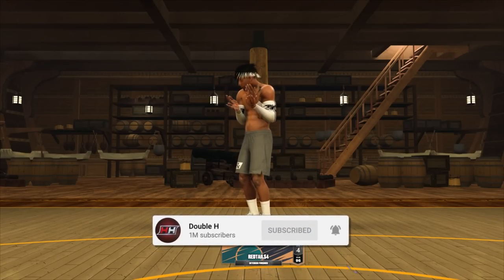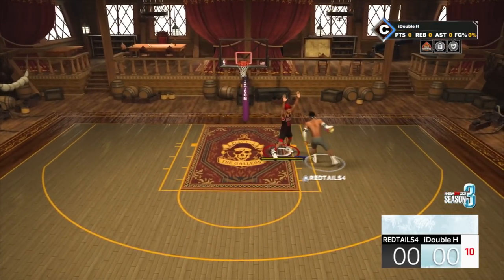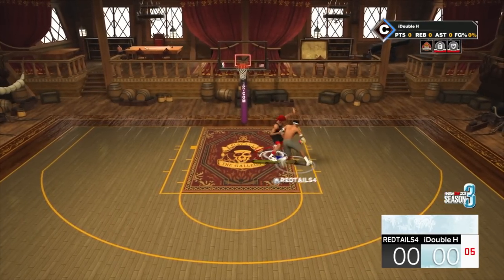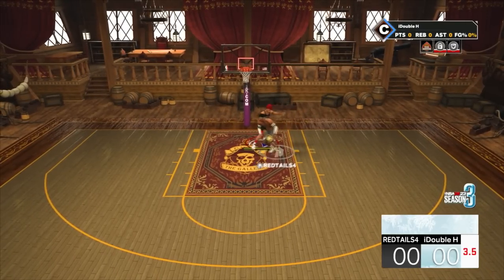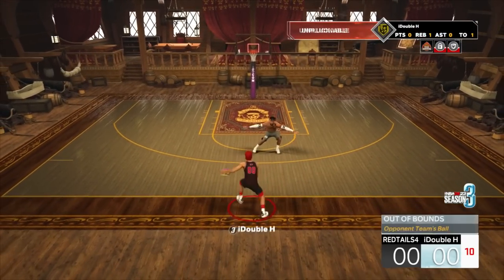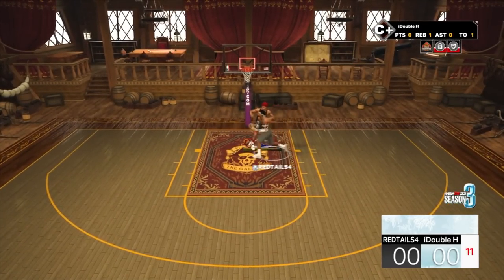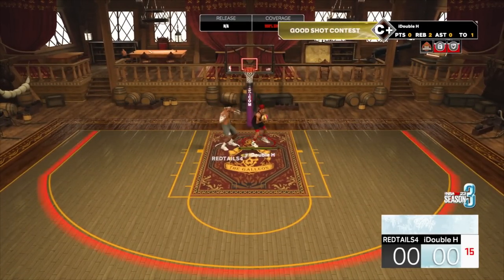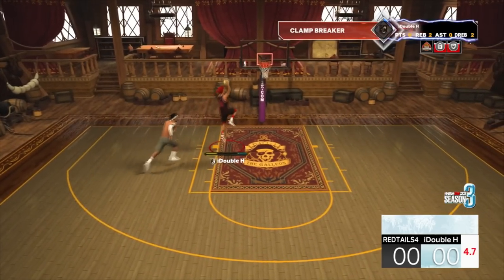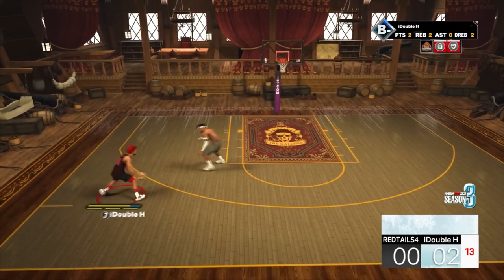Next game, we're playing an interior finisher — a post scorer, whatever you want to call it. He can only finish at the rim and he's a lot taller than me. So let's see how our interior defense does. 90 interior defense, 82 strength with good weight and wingspan. Look at how much he struggles — I have no takeover. This build is going to guard the paint very easily. I actually stepped out of bounds so we give him another chance — back-to-back possessions. I have Pogo Sig on. Look at that — heavily contested. You're not going to make those contested layups. Paint defense is going to look elite with this build.